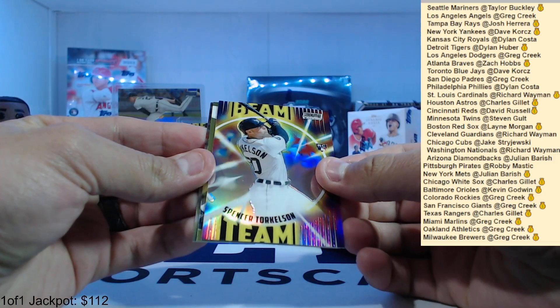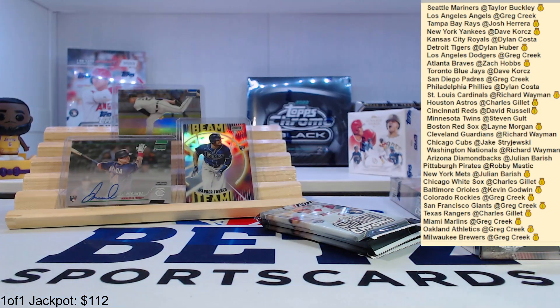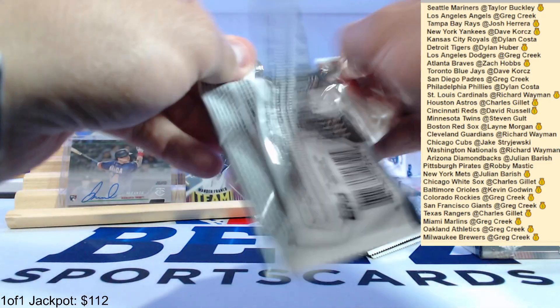Spencer Torkelson beam team rookie. We have Bryce Elder — playing really good this year — and Jake Berger. That's a pretty good rookie pack there. We got Jake Berger, Torkelson beam team, Spencer Strider, and Bryce Elder. I have Bryce Elder on one of my fantasy teams — he's been playing pretty good, he just pitched last night.